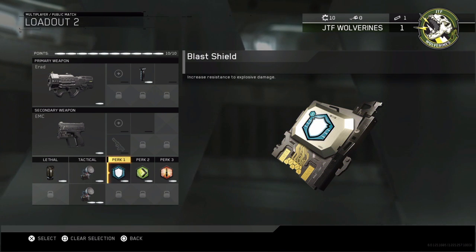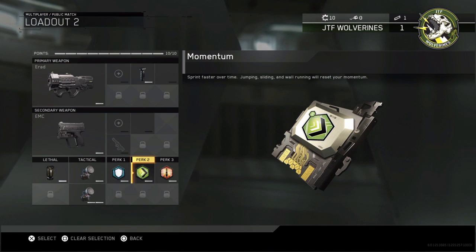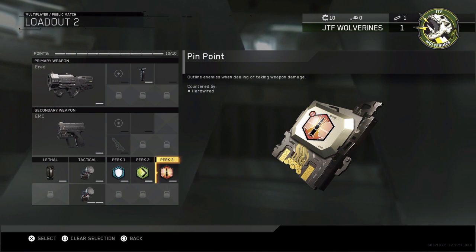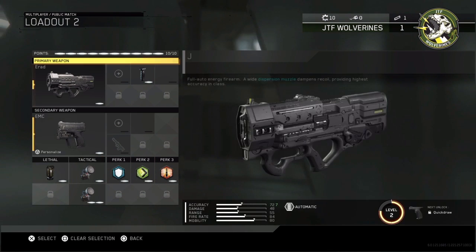Perk 1 is blast shield. Normally we'd use ghost because the UAV spamming in this game is insane. Perk 2 is momentum, which I like — we'll probably replace it with scavenger once we level up. Perk 3 is pinpoint, which is a clutch perk: shoot someone enough and it outlines them so you know where they are. That's the class setup — I'll leave it on screen so you can copy it. Anyway, I'll be back when we're in the game.